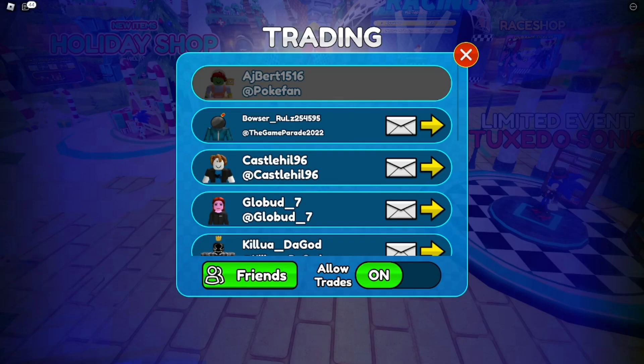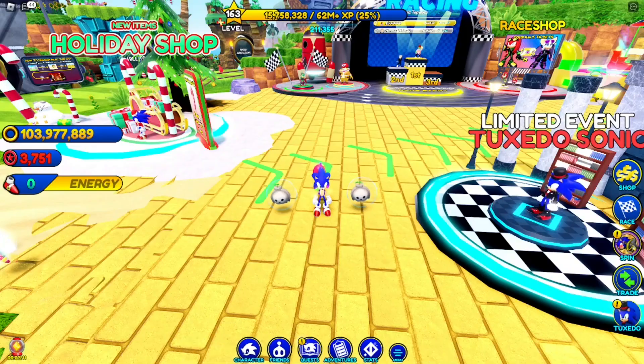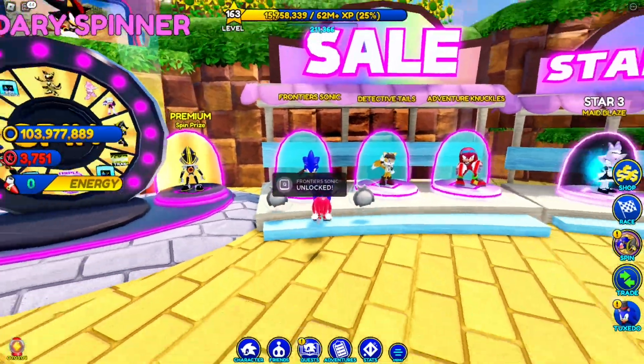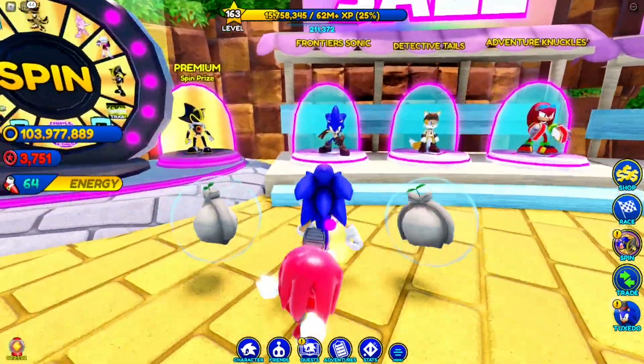The great news is we now have the option to trade in Sonic Speed Simulator. You can trade pets, skins, chaos — pretty much everything. This was added on the last update, and it's actually great news because it's going to be way easier to give away free skins when you win the giveaway.